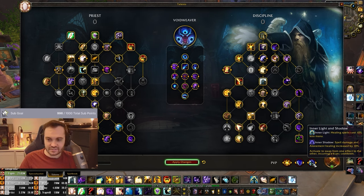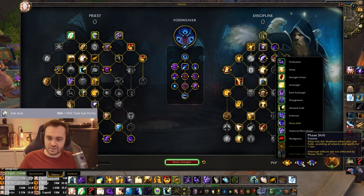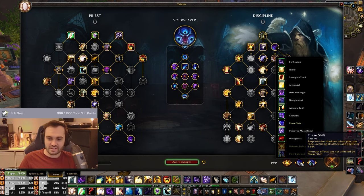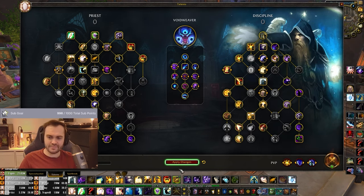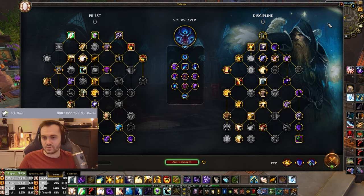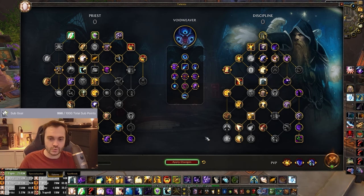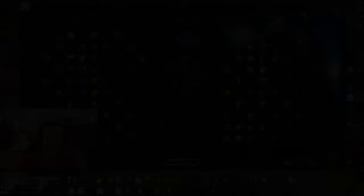PvP talents: pretty standard — Radiance, Phase Shift, Inner Light and Shadow. Most of the time you're going to be playing Inner Shadow. You could potentially switch Phase Shift to Strength of Soul, Purification, or maybe even Catharsis depending on what you're playing and if you feel like you don't need the Fade. Any comments or ideas on talents you can switch up, let me know. Noteworthy that Atonement with Shadow Fiend and Void Wraith auto-attacks plus Inescapable Torment is currently bugged and transfers 17% less than intended — so Void Weaver are going to be owning soon.